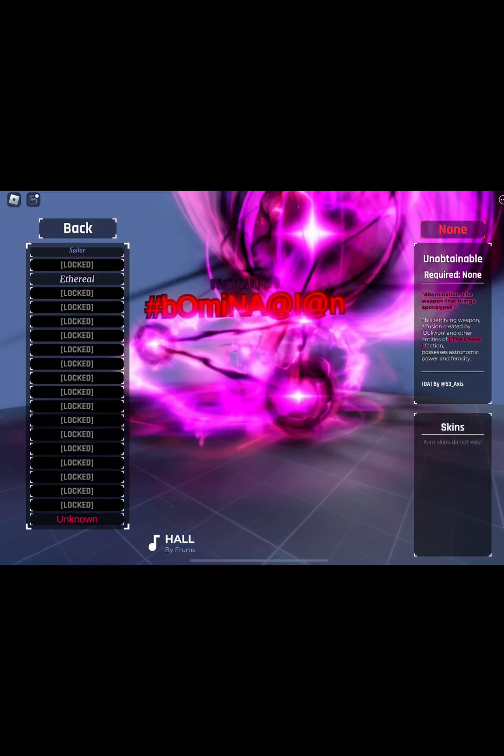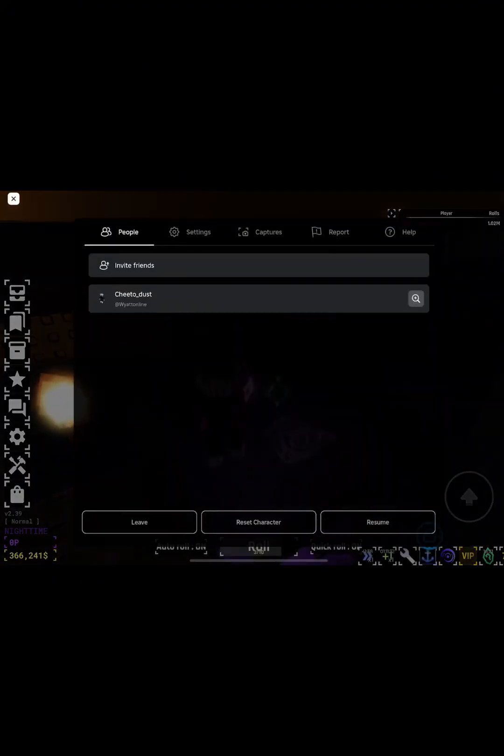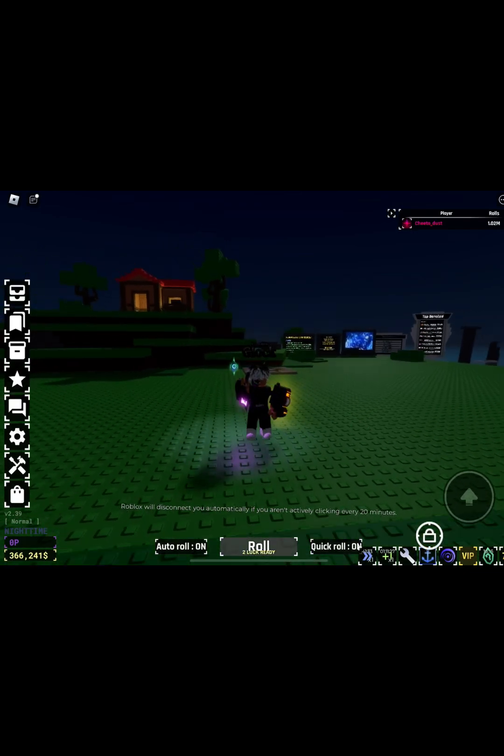And then, guys, just like that, you'll have Abomination in your inventory. Like that. It's a very good thing to flex when you're with friends, and it's just all around cool. So guys, if you want more hints and tips for Souls RNG, subscribe to my channel. See ya.